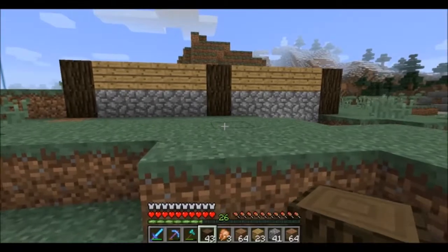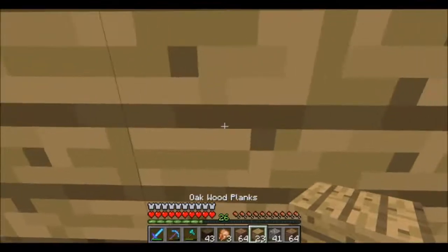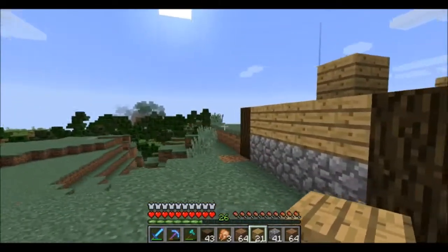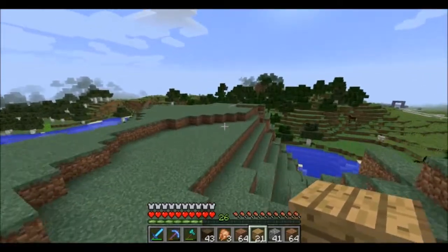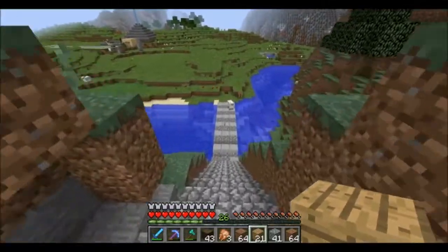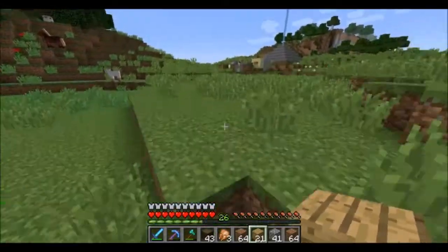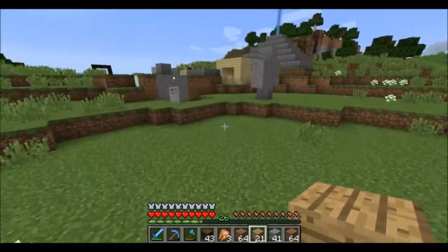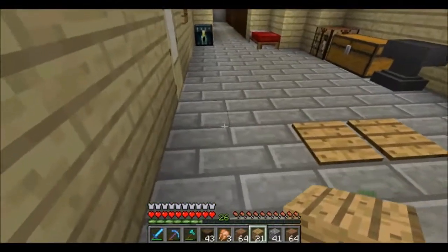Let's go ahead — where's our door? Those are doors. Let's go back and see what blocks I have. Maybe we could do clay, but I don't want it to look too nice. I want to save clay for my city.